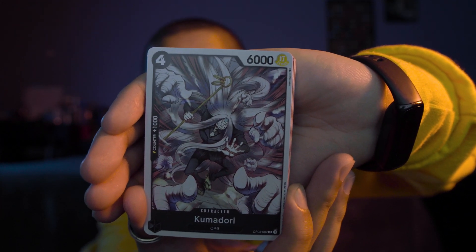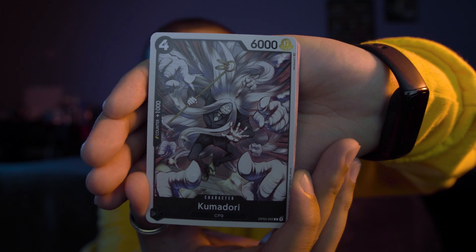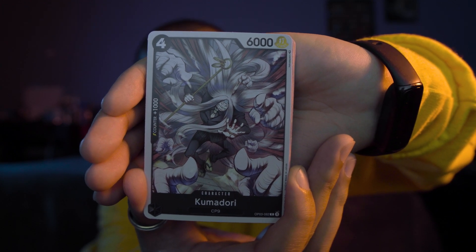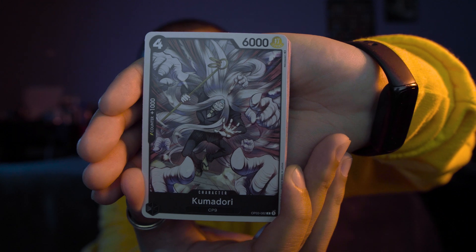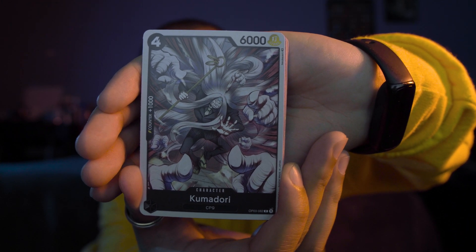Next card — this is a four cost and a 6,000 power level. We have Kumidori, which is CP9. This is a black character card, and it's a counter plus 1,000.